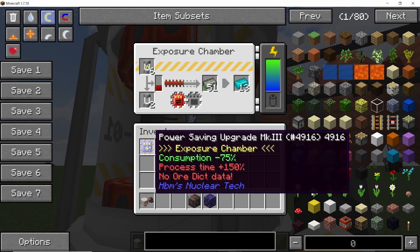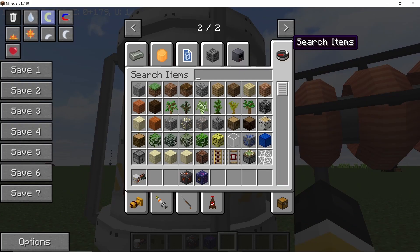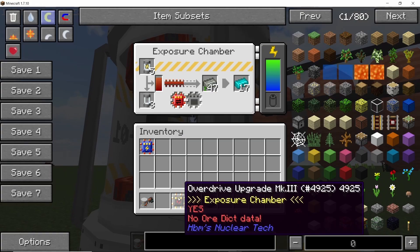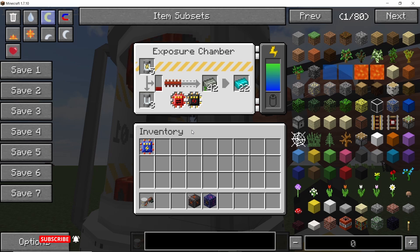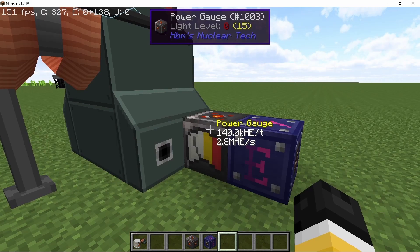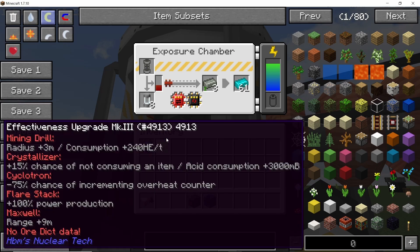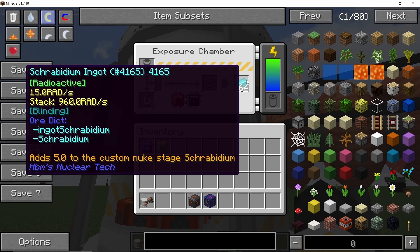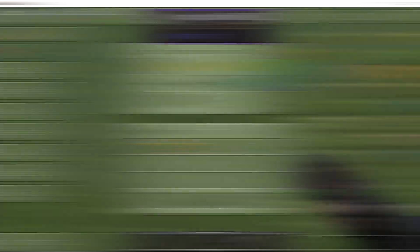Another cool thing is when upgrades are now in a machine which can accept them, it will show a tooltip like this. For example, if I take an overdrive upgrade, the exposure chamber can actually accept it, and that's why it will show a tooltip that yes, it is accepted by the exposure chamber. But for an upgrade which cannot be used in the chamber, like the effectiveness upgrade, it won't really show any tooltip like it does for the other three. So that is how upgrades now show a new tooltip.